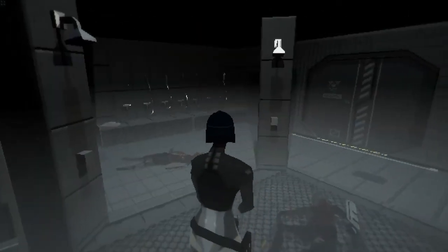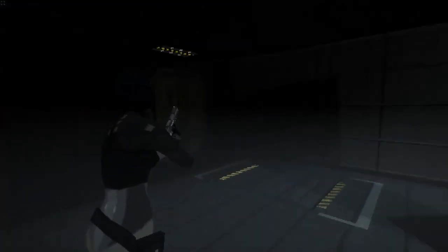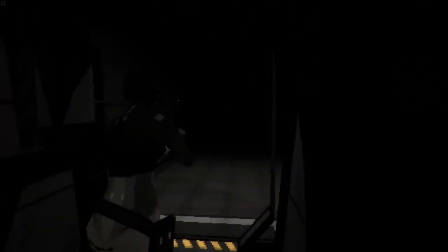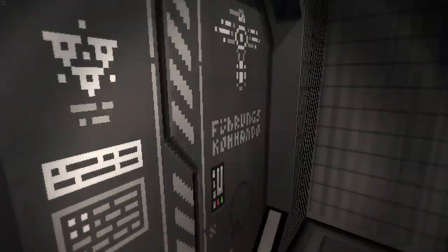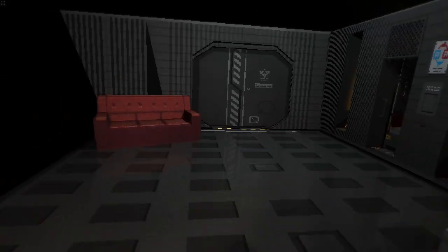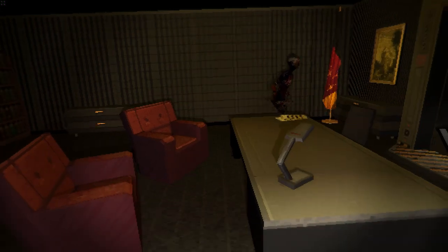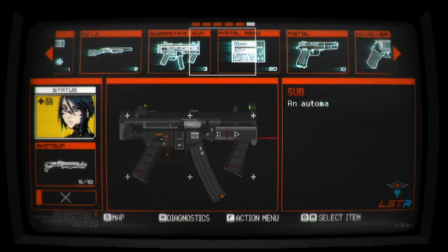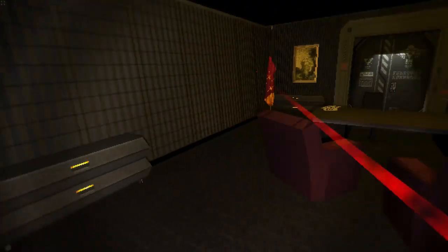First is the first-person camera, toggled with F1, allowing you to play through the eyes of Elster. Next is the third-person over-the-shoulder camera, toggled with F2, which gives a camera resembling Dead Space, letting Elster embody her inner Isaac Clarke. Finally, there is the Devil May Cry drone camera, toggled with the numpad plus button, giving the camera a resemblance to how Devil May Cry looks or how a drone following someone would look. You can use the minus button to restore the camera to normal, or use any other camera button to switch between them.